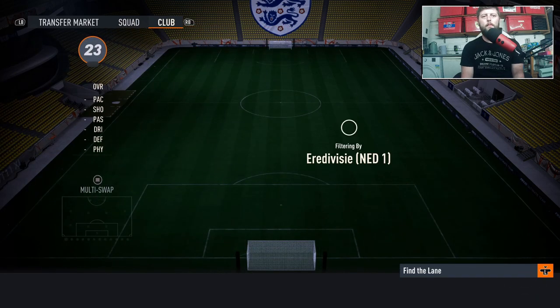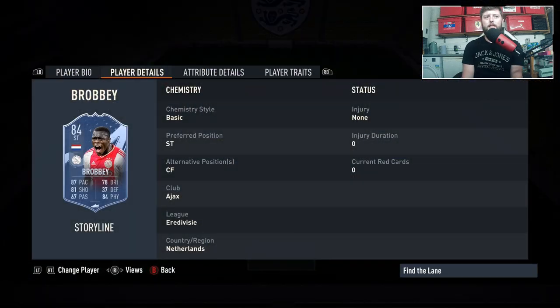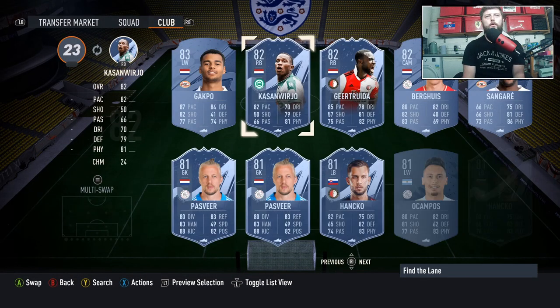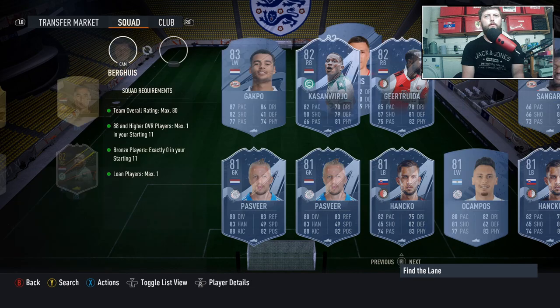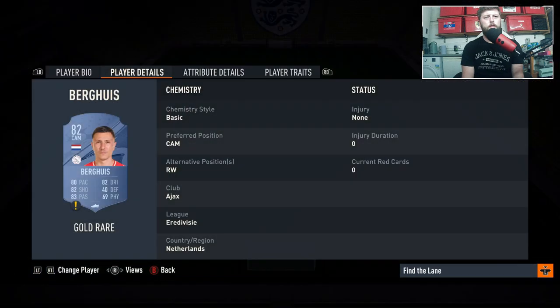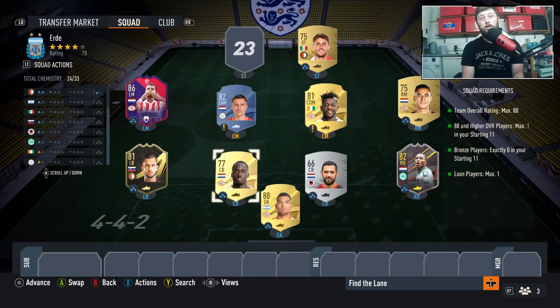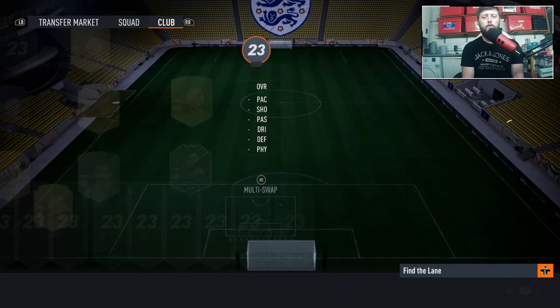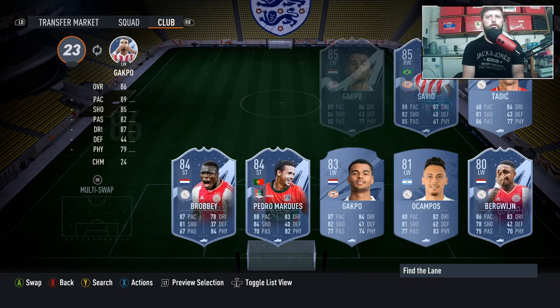We've got Gakpo, but in terms of strikers we really haven't got a lot, so let's have a quick look at who we're missing. Obviously Dirkyte can be in it — no players 88 or higher. Brombie is the level 30 player, so if you're already there you're laughing. Let's see if we can find any other strikers in this game because we could really do with one.